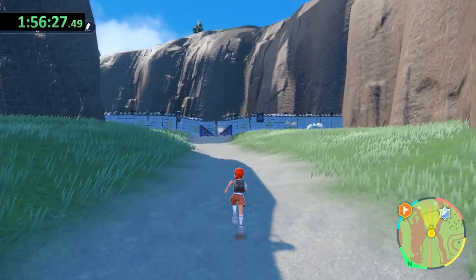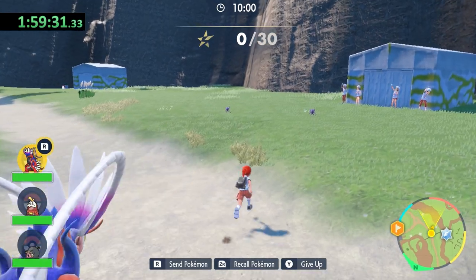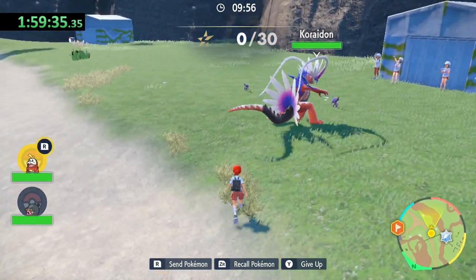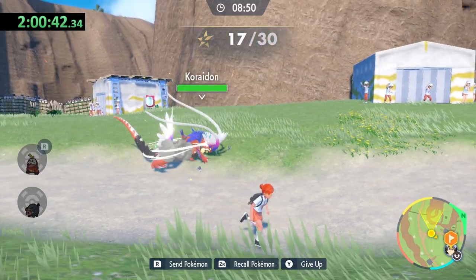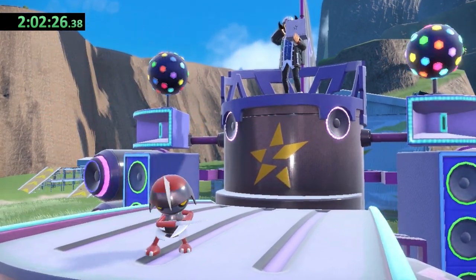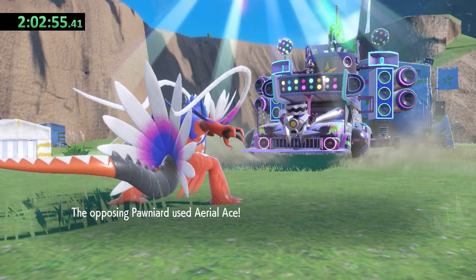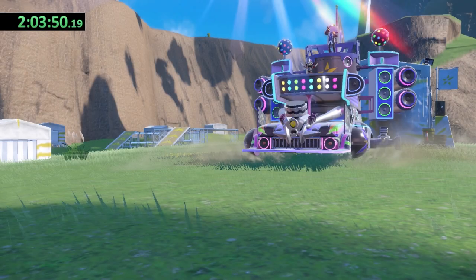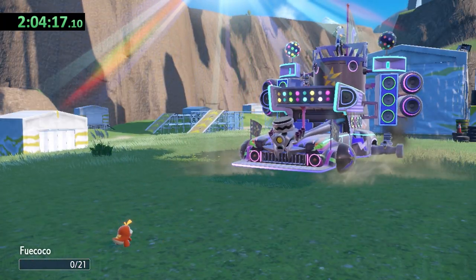My next stop is the first Team Star base, controlled by the Dark-type leader Giacomo. I'm required to bring three Pokemon to challenge the base, so I drag out my low-level Fuecoco and Lechonk. It's no surprise that they don't survive the Let's Go battles, leaving Koraidon to do all of the heavy lifting. Giacomo's first Pokemon is Pawniard — I deal very little damage thanks to its Steel typing, and to make matters worse, it knows Aerial Ace, costing me the battle after three turns. Fuecoco and Lechonk are still here, meaning I have to lose even more time before I can continue.